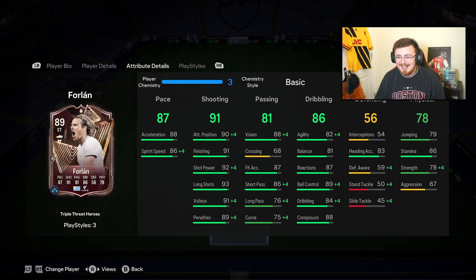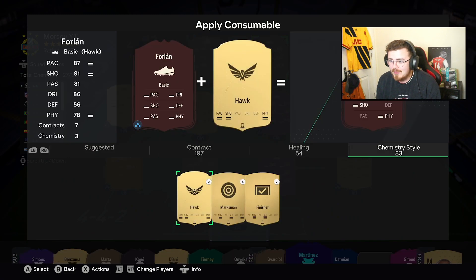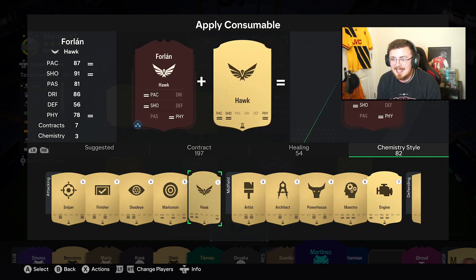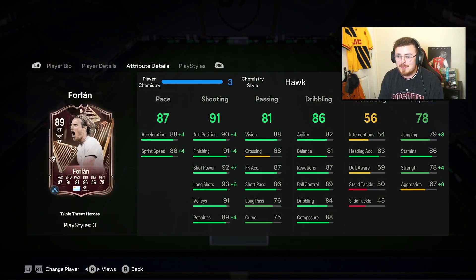Chem style wise, I want to boost the dribbling as much as possible, same with the pace — it's either going to be Hunter or Hawk. I'm thinking Hawk — let's do Hawk. By the way, Chelsea versus Man City is on to the side of me, absolute mad game — Jackson's just equalized at the time of recording, so it's three all! Insane match. The Hawk boost looks good — fine-tuning into the pace, shooting, and physicals.